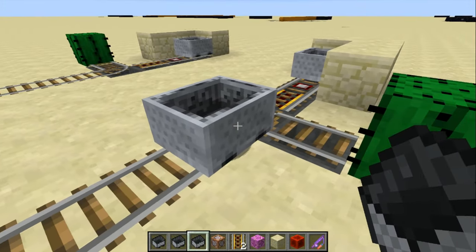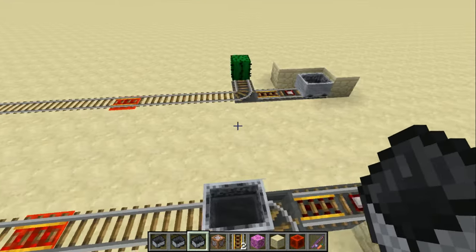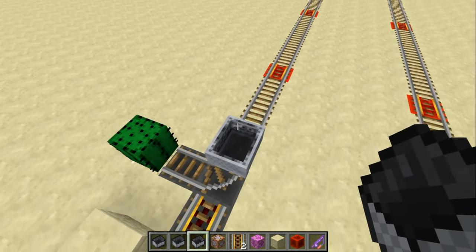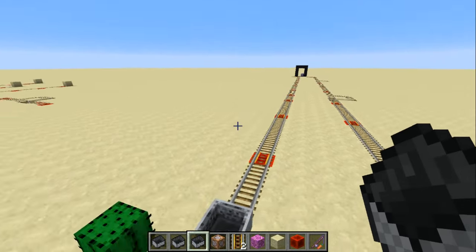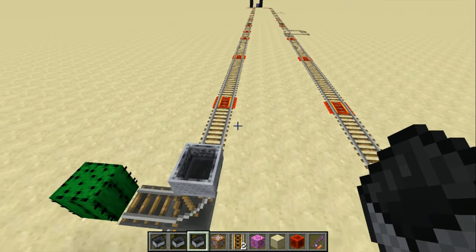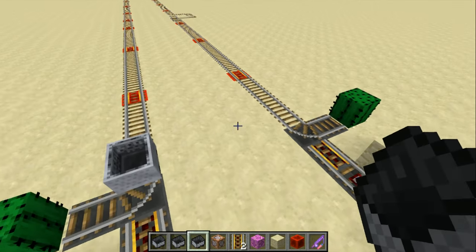And then if we get in a minecart again to go off to the end, and those chunks load again, we're going to have problems — this is now pushing us backwards, this is stuck on the rail. For really long one-way trips, you really can't use a single line like this for the return minecart unless you do something special. You can have another line act as the return line — as the chunks get loaded, it'll make its way back, and that'd be fine.